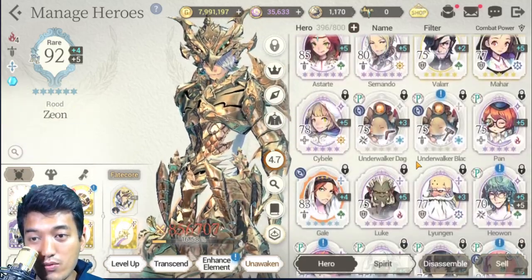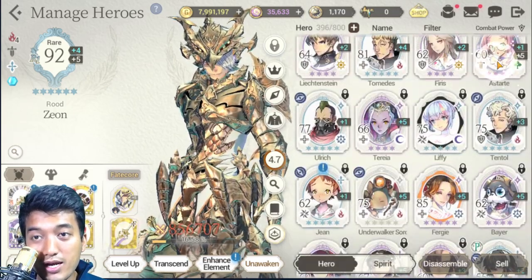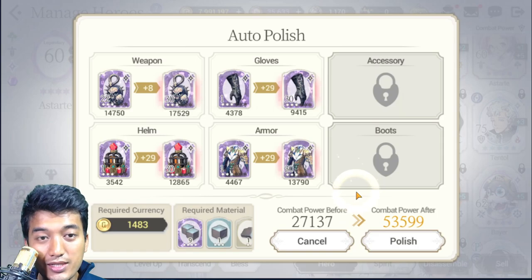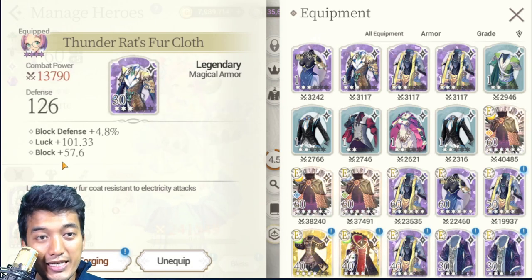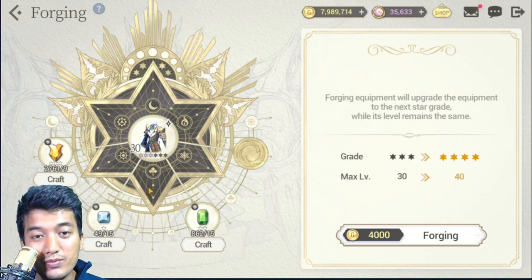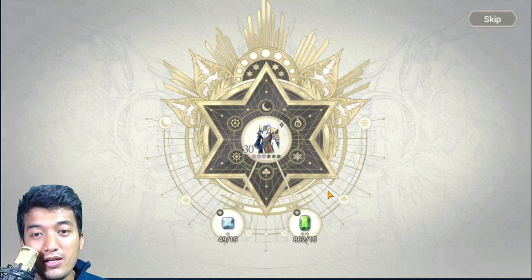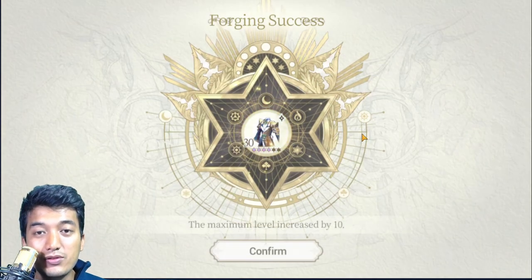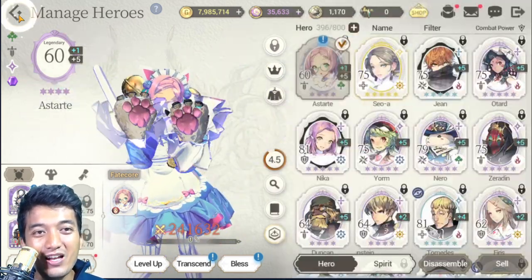Let's do the forging. Find your hero — let's try to polish the equipment first to get it to more than 30 levels. Once the equipment is at maximum level, click on Forging. Provided that you have the essential materials required to forge, you'll simply be able to forge it to the next star grade level. That's how you do forging.